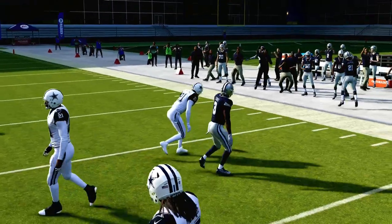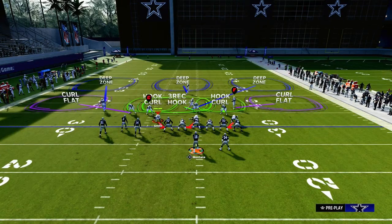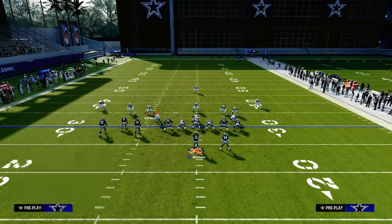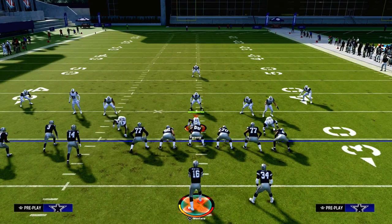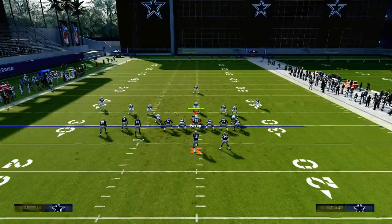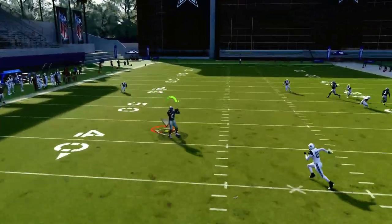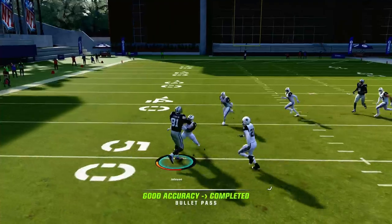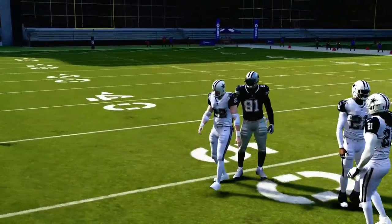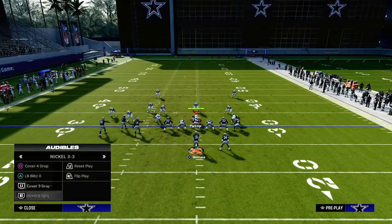The last read in terms of how this play attacks different types of zone concepts is you're going to be able to hit this curl route that's kind of like a backside check down. What's going to happen is the running back will eventually pull every zone to him along with the drag as well. You're just going to have this curl settling up in the middle of the field — very hard for the opponent to cover because they're not really used to seeing this route against their defense.